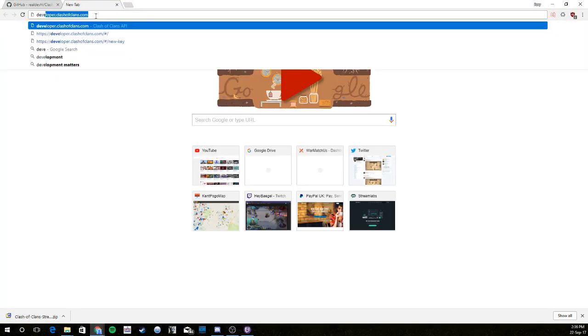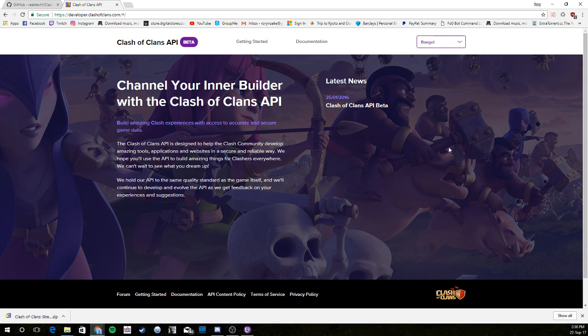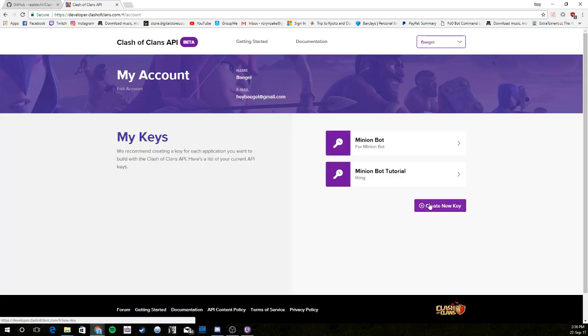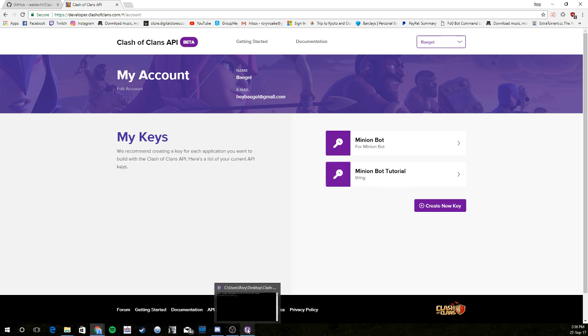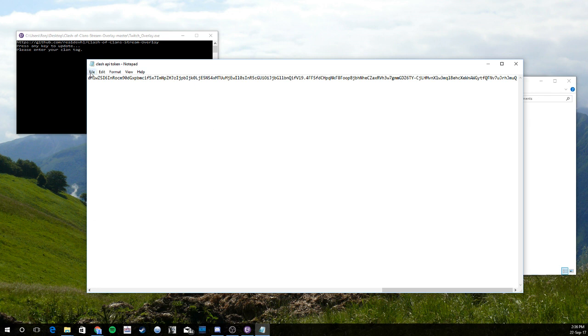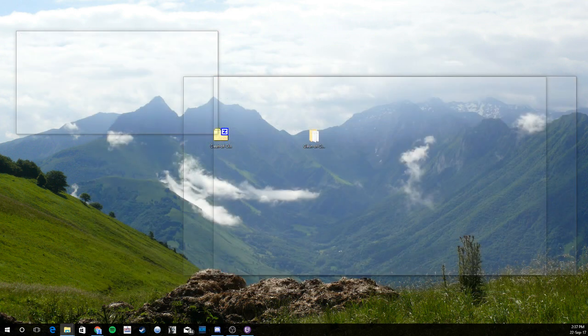The next thing we need is the Clash API token. Go over to developer.clashofclans.com — it'll bring you to this website. You're going to have to create an account and register. You will need your IP address for this, so I'll put another link in the description so you can find your IP address easily. When you go into your account, create a new key and it'll ask for your IP address. I have it copied — we're just going to open this and paste it in. It's an obnoxiously long token, so just paste it in there and close it.